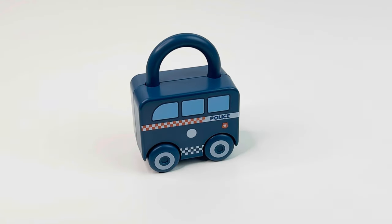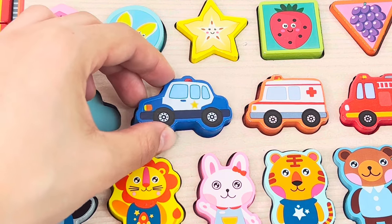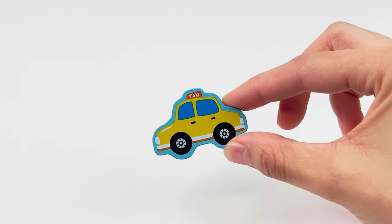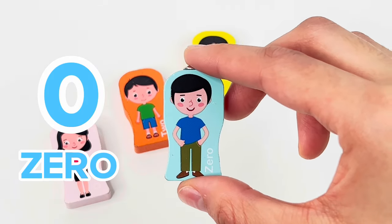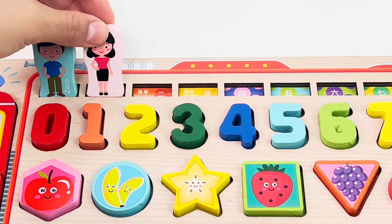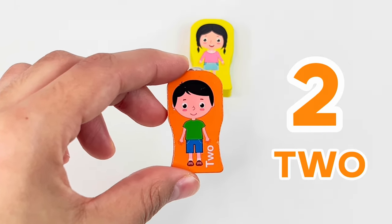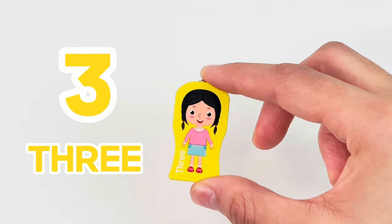Here's the blue vehicle — oh, it turned into a police car! And last we have the taxi. That's right, a taxi! Now here we have some family members. First we have the number zero and it's the dad. Next we have the number one and it's the mom. Number two and it's the little brother. And last we have number three — the little sister.